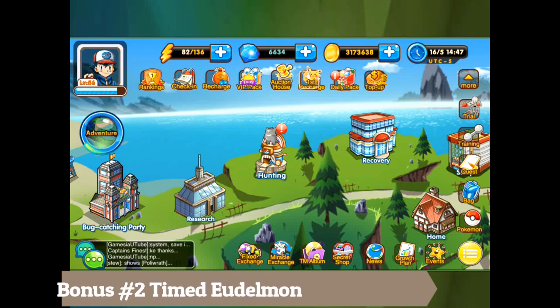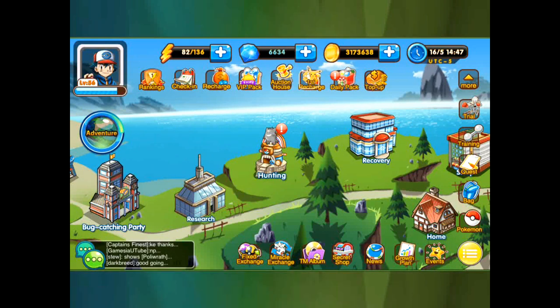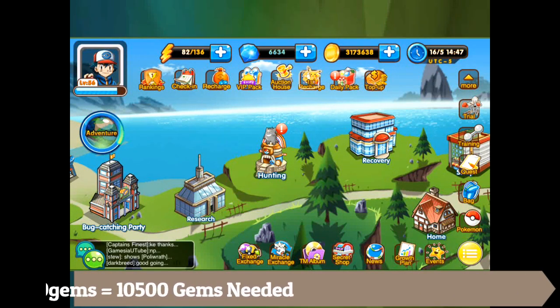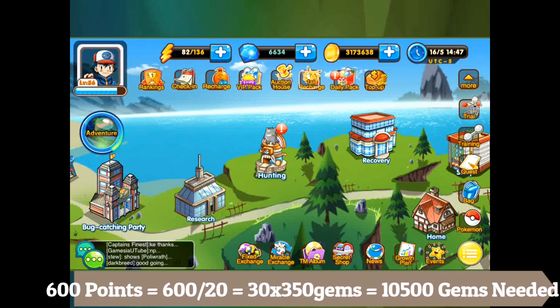The last bonus is the timed eudelmon event, where you can get some of the most powerful Pokemon and everyone on your server can bid on them. If people are bidding less than 600 points, you're going to need about 10,500 gems to compete. This isn't generally recommended because it's very competitive — if you lose by 20 points you'll be really sad — but it's an option if you have a ton of gems saved up.